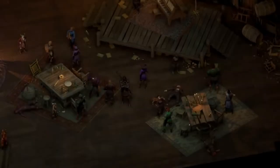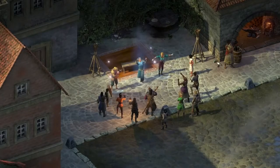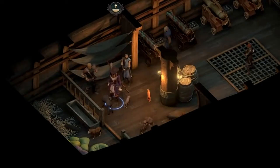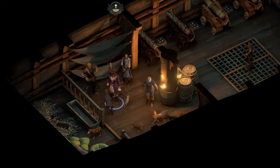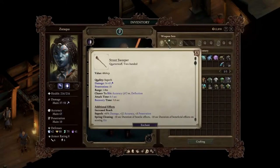NPC Animations: the world of Eora comes to life even more thanks to Zack Spurlock's ambient animations. Menagerie: this upgrade to your ship allows you to hang out with all the pets you find in the Deadfire. Broom: clean up trash mobs with this handy broom.